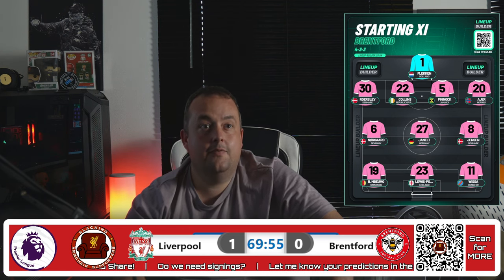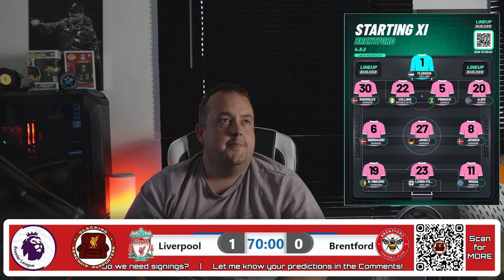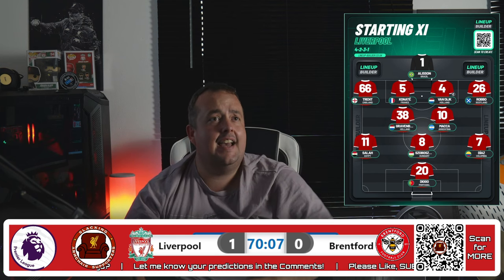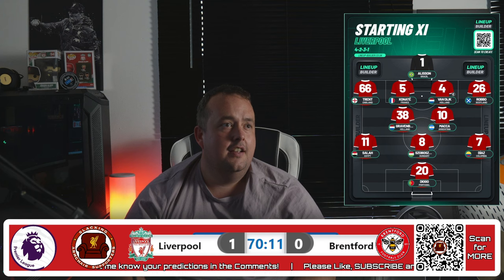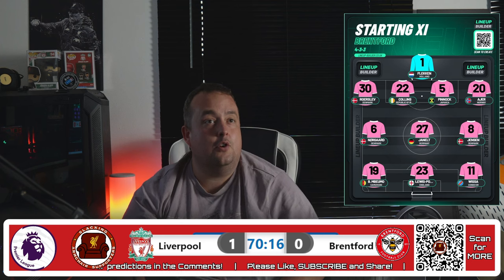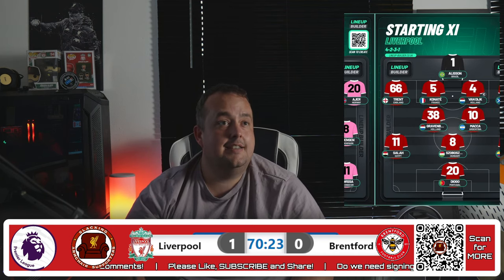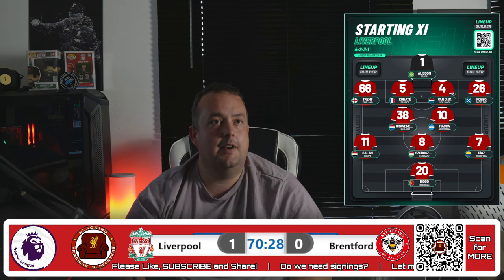Salah now — Salah scores! 2-0! Diaz gets the ball, plays it through to Salah. All of a sudden there's space. There's Salah and Soverslai on the right-hand side, just waiting for the ball. Brentford trying to come out quick, but it just doesn't work. The ball falls to Diaz, Diaz plays it. Salah then one-on-one with the keeper and he just curls it around the keeper into the bottom left corner.